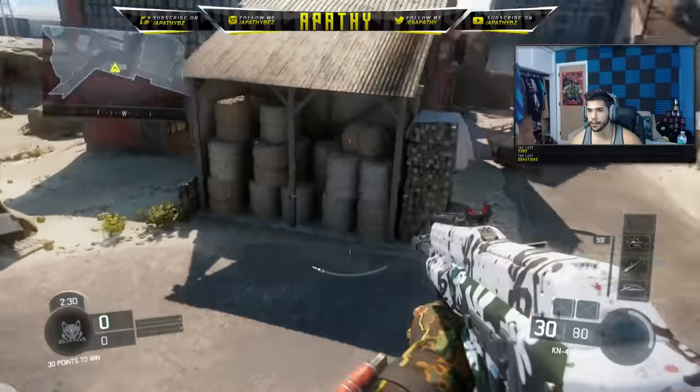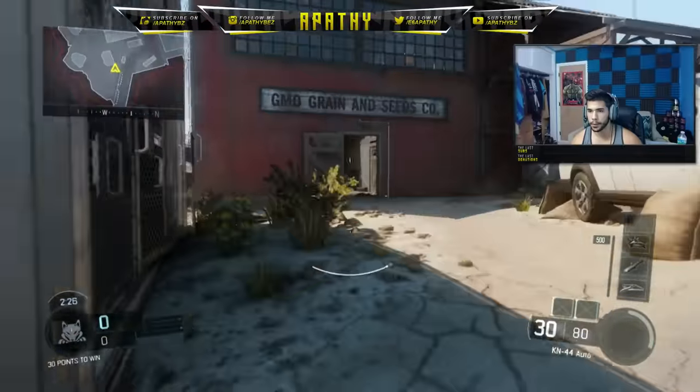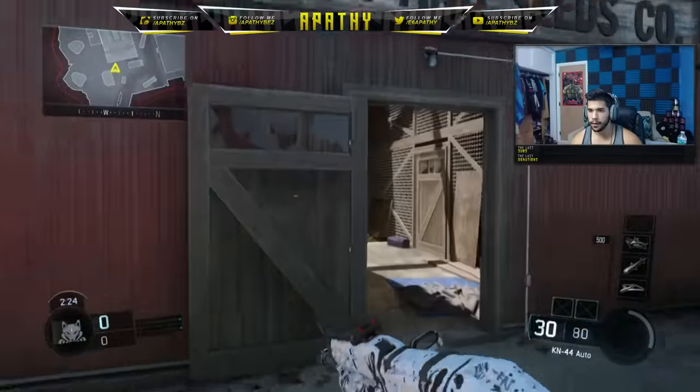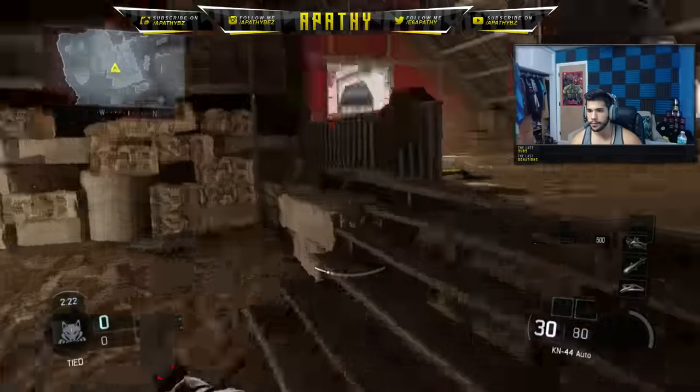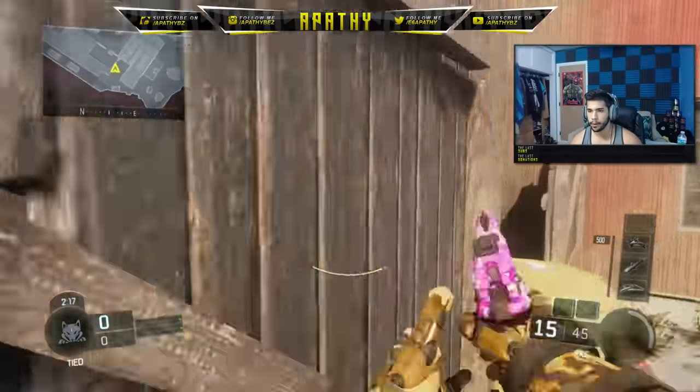Right here is Back Alley. If someone's here at the back of the spawn truck or back of the spawn semi truck — some people camp here for spawns, obviously. This is Barn. Top of Barn. All the way there is Back Barn. Then we're back to Square One.